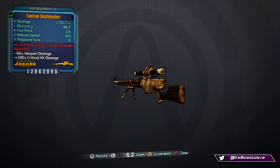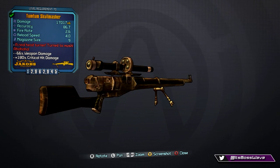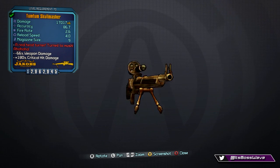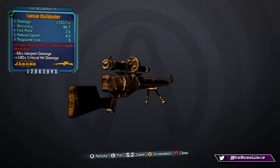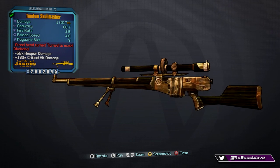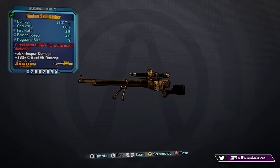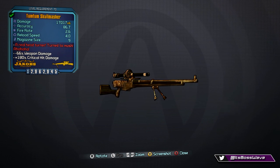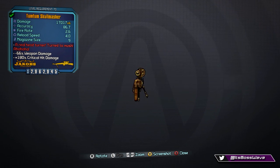The final weapon is called the Skull Masher. It's not just a returning weapon from Borderlands 2 — it also returns from the original Borderlands. The stats are: damage 17,017 x6, accuracy 86.7, fire rate 2.6, reload speed 4.0, and magazine size 9. Small magazine, but that's expected for a Jakobs sniper rifle.